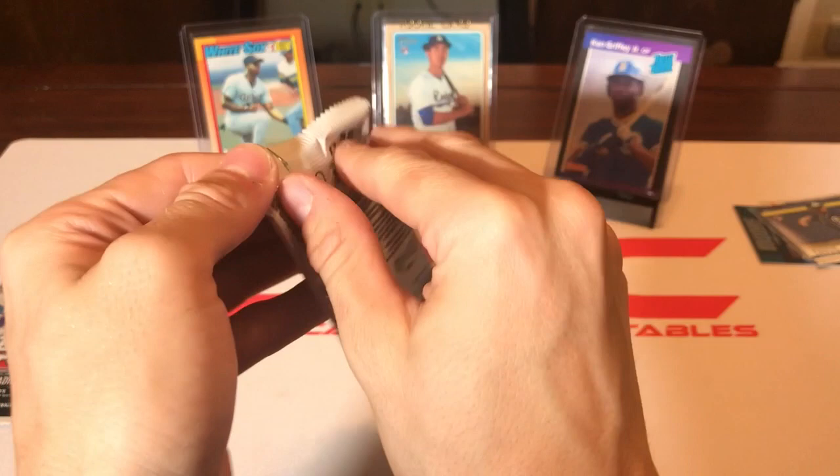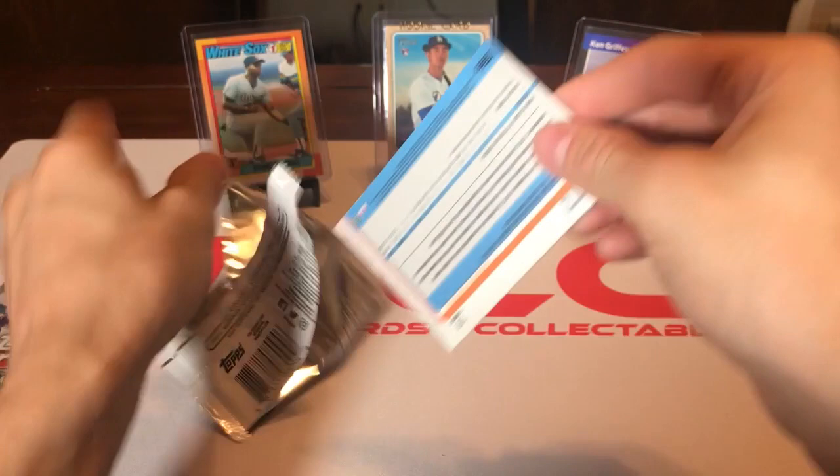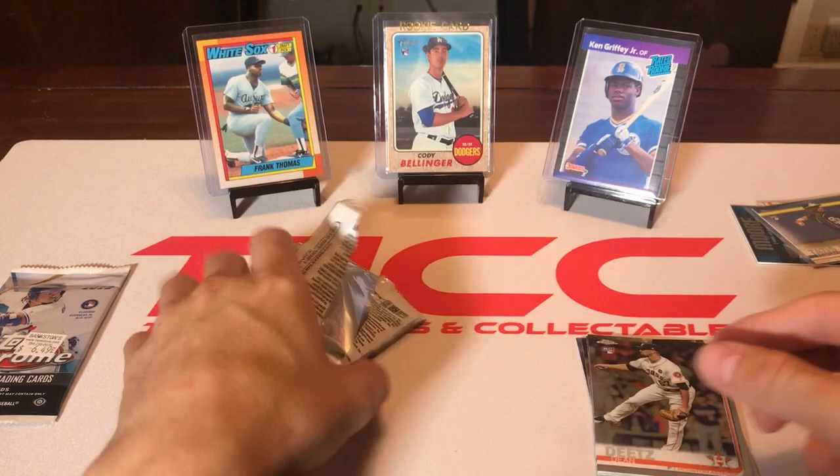Now our last two packs — 2019 Topps Chrome, only four cards per pack. First pack: we got a Noah Syndergaard, a Gleyber Torres Gold Cup card, Luis Severino, and a Dean Dietz rookie card.